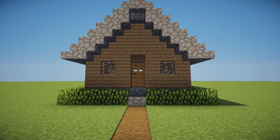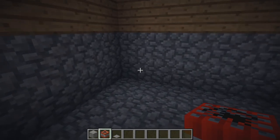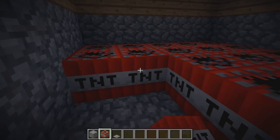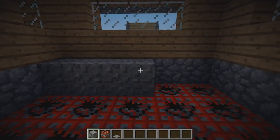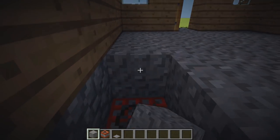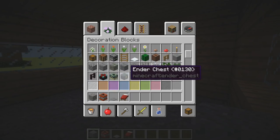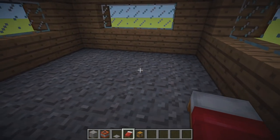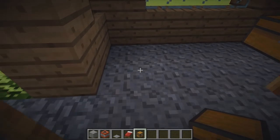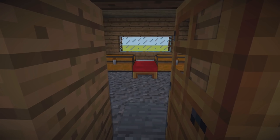Before we end the video, I'm going to show you another way to set a trap in this house. We can dig two blocks down and place a complete layer of TNT with gravel blocks on the top. We can then add some quick decorations. Now leaving the house and standing by the door, we can place a pressure plate right in front of the door. When entering the room, it will activate and the TNT will explode.